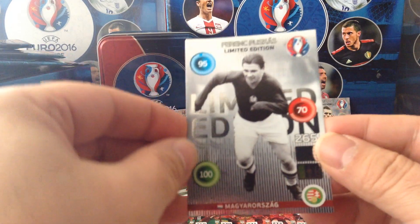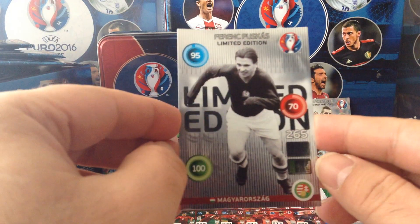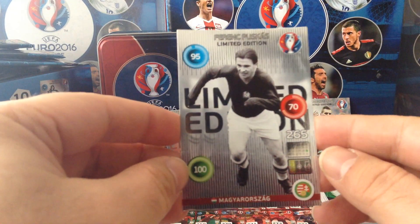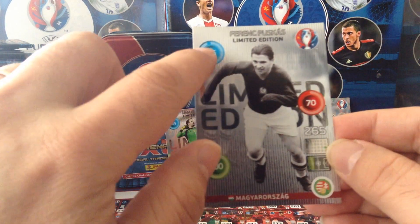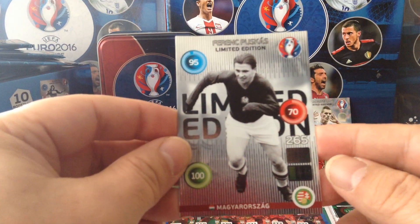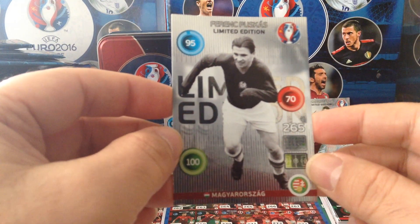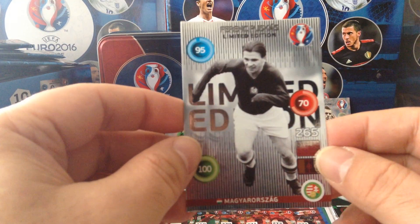Mega! Ferenc Puskas — the legend, one of the best football players that ever played the game. This is fantastic — look at that, in black and white! 100 control, 95 control, 70 defense, 265 total. This has got to be the best limited edition of the whole hundred-odd that Panini decided to produce. This is fantastic — they should be doing that more, give us more legend players.